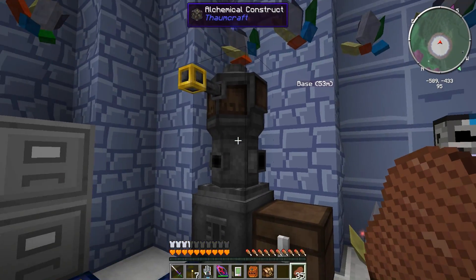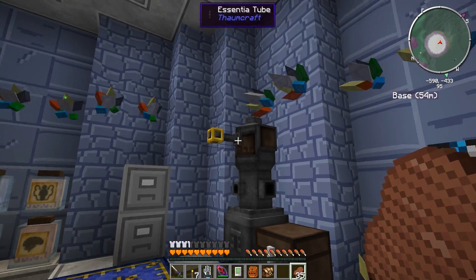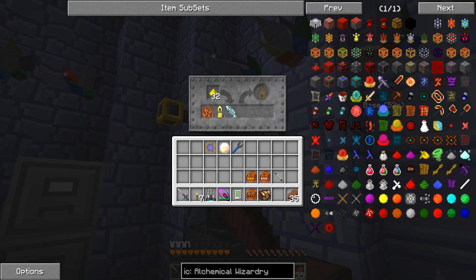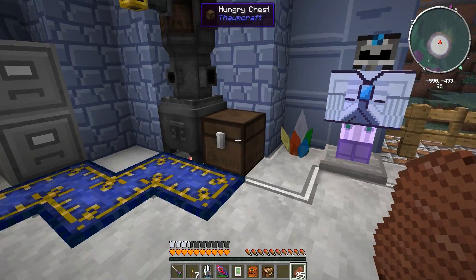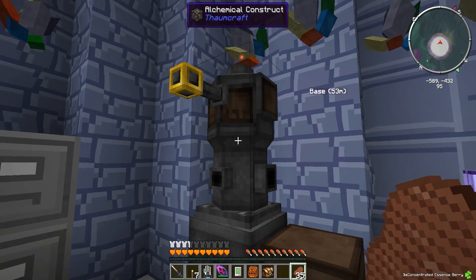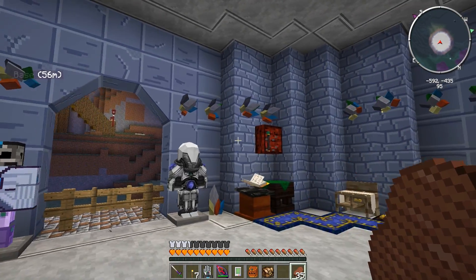I have this automatic alchemical construct — it's cool, I did all the golem stuff with this. The only problem is I cannot figure out how to automate it. I have to grab the essential bottles and put them right here manually. I'm not sure how to automate this — I even tried with golems and couldn't figure it out. Just got a hungry chest right here where it'll spit it out. So if you guys know how to fully automate this, let me know.